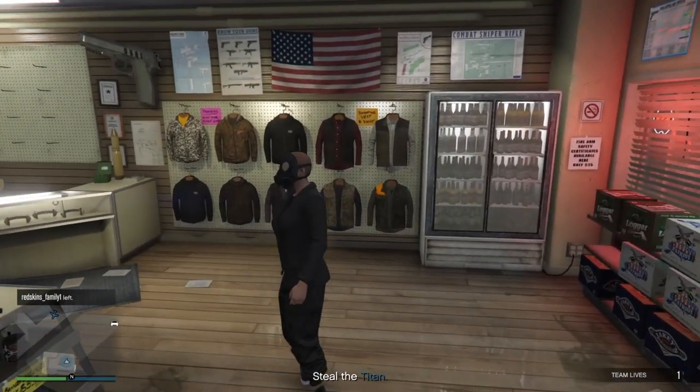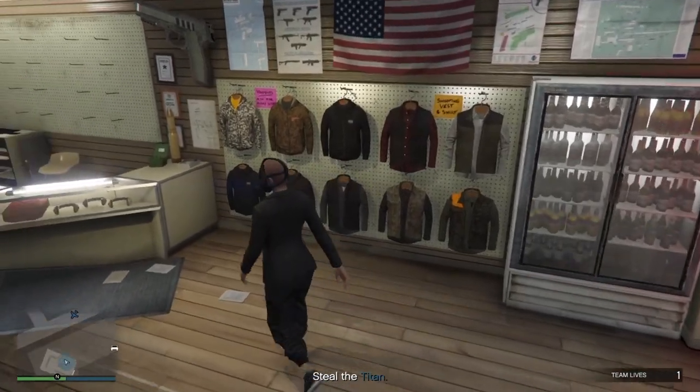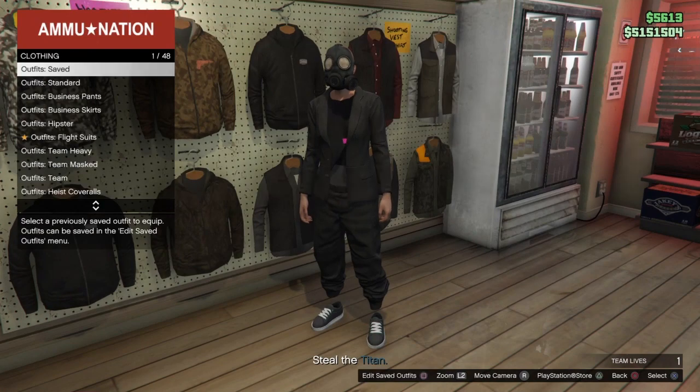When you spawn in, you should see you have an invisible torso — easy as that. Now go to the Ammu-Nation store and save this as an outfit.